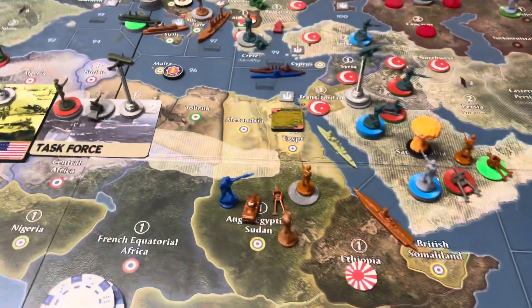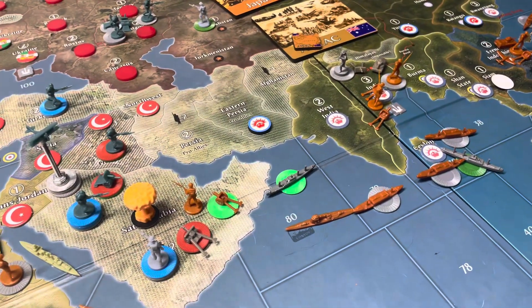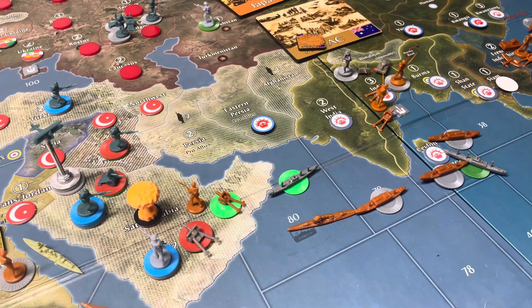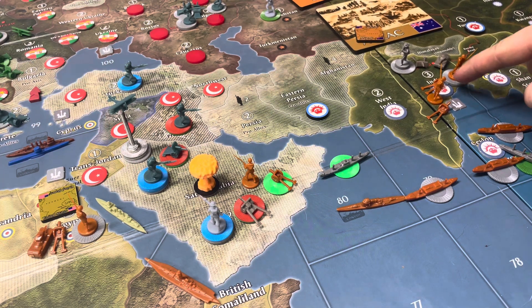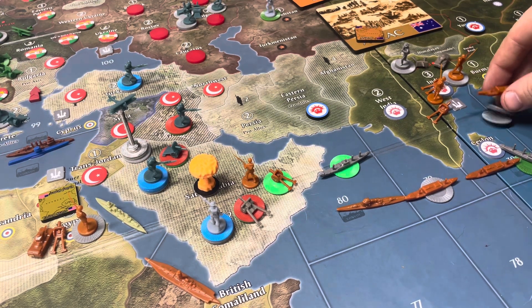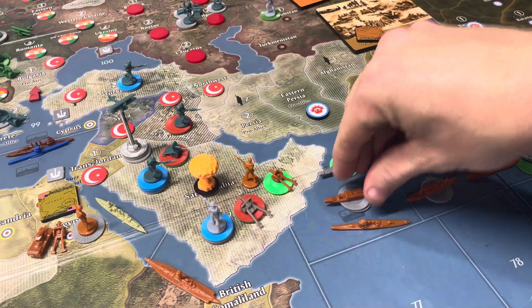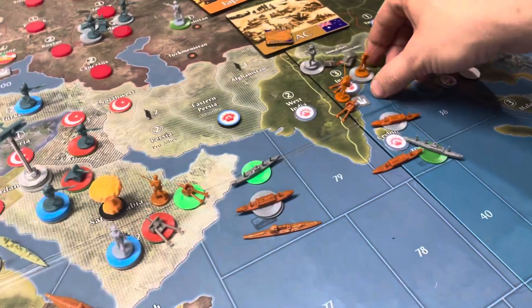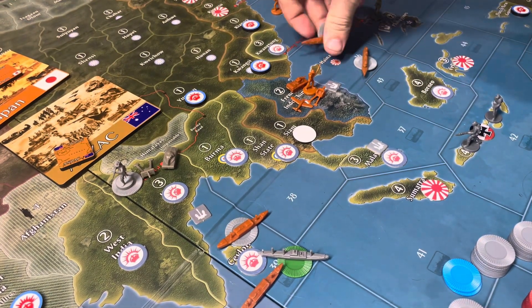Moves this turn. We're going to reinforce the Americans in Egypt. We're going to have to try and reestablish our army. I'm going to take three transports and go forward. These two are coming back. Those three transports carry the bulk of these units to Arabia. Two transports are coming over and one is coming back.